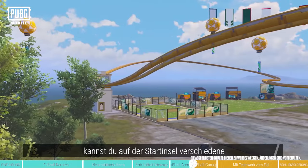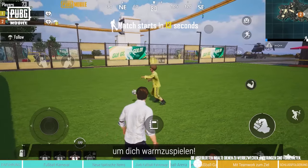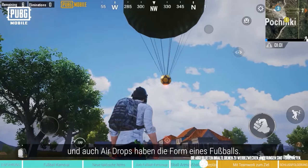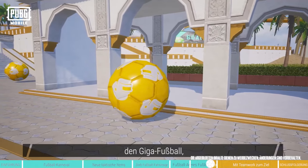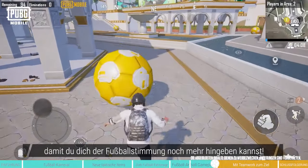During the event, players can try out various football-themed items on Spot Island to warm up in advance! In battle, the flare gun will be replaced with the football flare gun, and air drops will also appear in the shape of a football! We've also placed items such as the Giga Football on the island to encourage players to further immerse themselves in the football festivities!